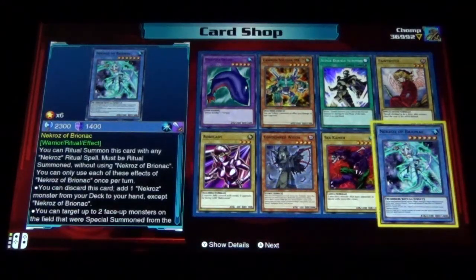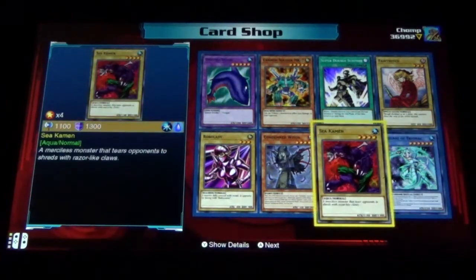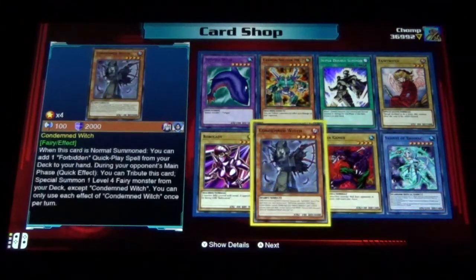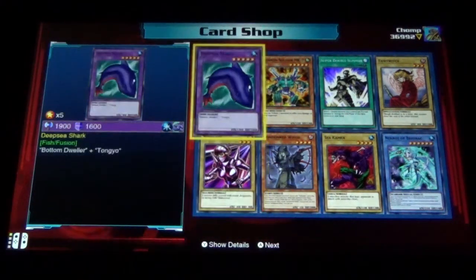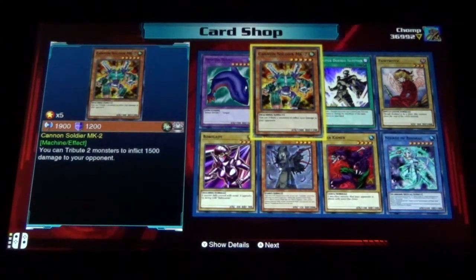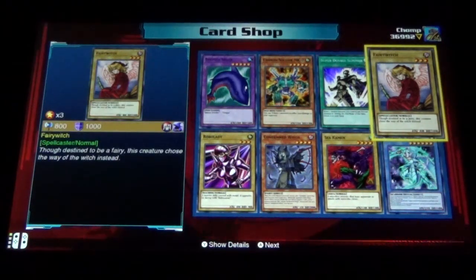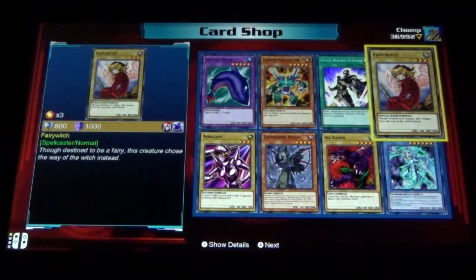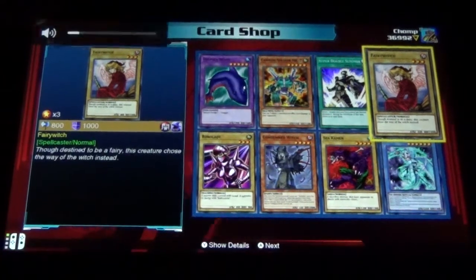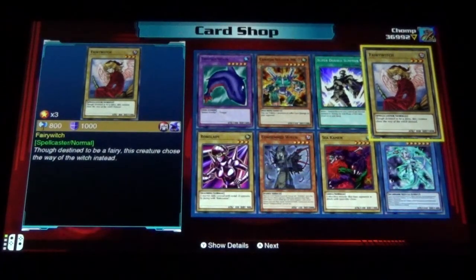Necros of Bryonic — oh, you can find Necros and Bryonics. Interesting. Sea Common, Sea Common. Condemned Witch, Robo Lady, Deep Sea Shark, Cannon Soldier MK2, Super Double Summon, and Fairy Witch. Can you be both a fairy and a witch? Doesn't that break the laws of fantasy?